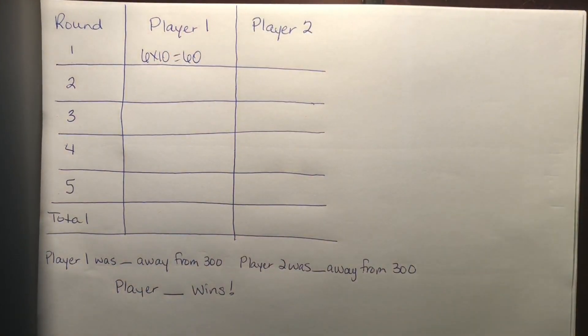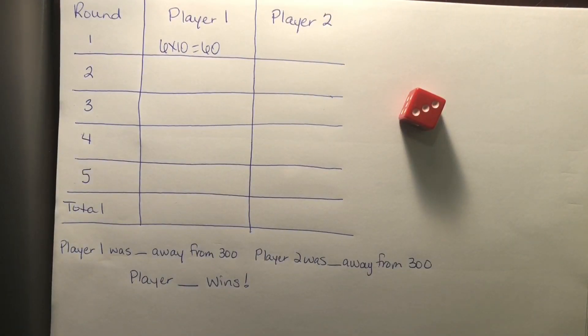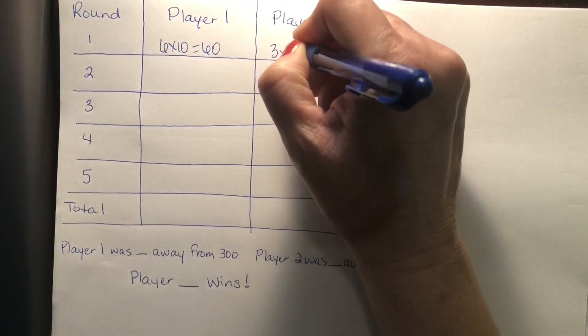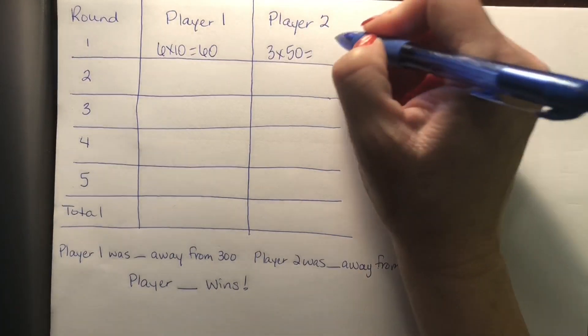Player two's turn. Roll the three. They choose 50. So three times 50 is 150.